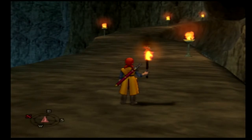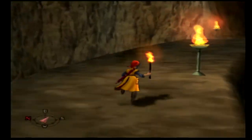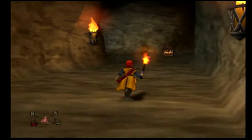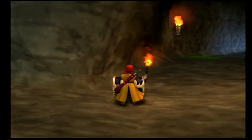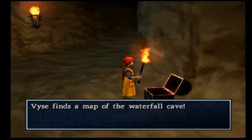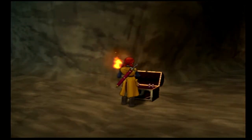Warning: the enemies in here are much stronger than outside, so that's why I'm level 7. You've got to be prepared because things get pretty serious from this point on. Got a chest here - it is the map of the waterfall cave. That's going to come in real handy, because otherwise we wouldn't be too certain about where we are going.